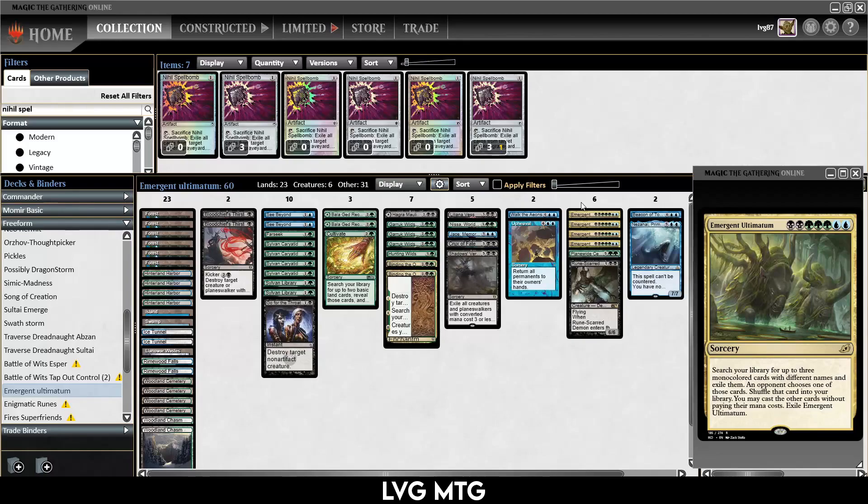Search your library for up to three mono-colored cards with different names and exile them. An opponent chooses one of those cards, shuffles that card into your library, and you may cast the other two cards without paying their mana cost. Then you have to exile this card. It requires a ton of mana and a lot of colored mana, but like many of the ultimatums, this can be a game-winning card.